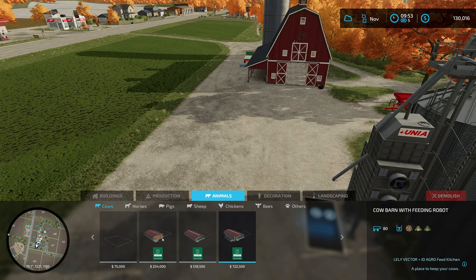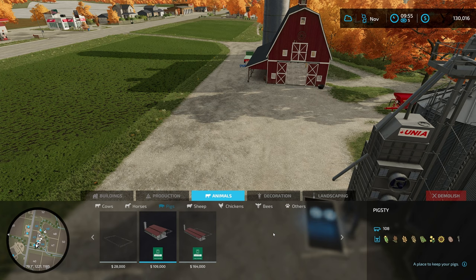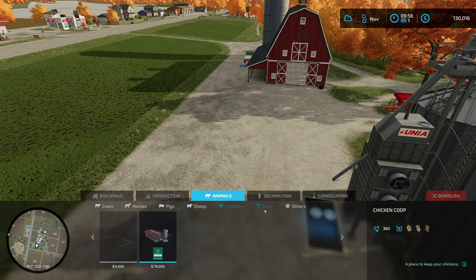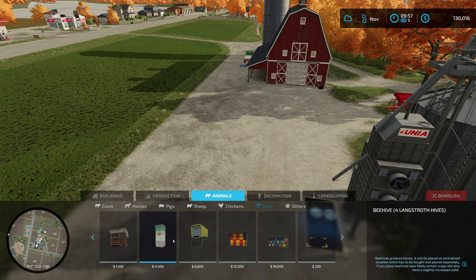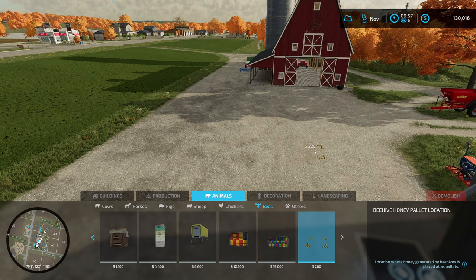Here's where you get your animals — different size paddocks, and each animal has its own set of inputs and outputs. From cows you can get milk or raise them for beef. Horses you raise to sell. Sheep give wool, chickens give eggs, and bees give honey. Bees are a little different: you place a hive and also a pallet location on your farm where the honey spawns — it has a pretty large range so the hive and pallet don't need to be right next to each other.